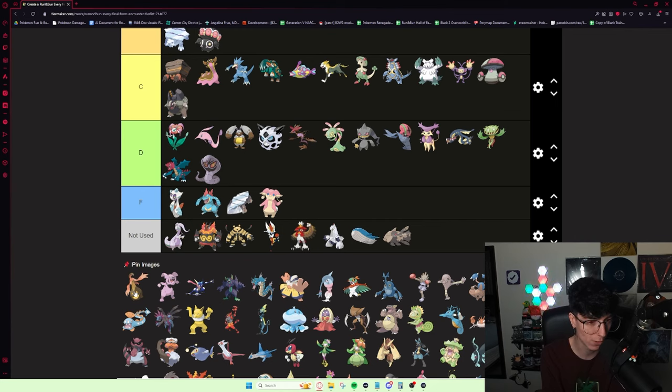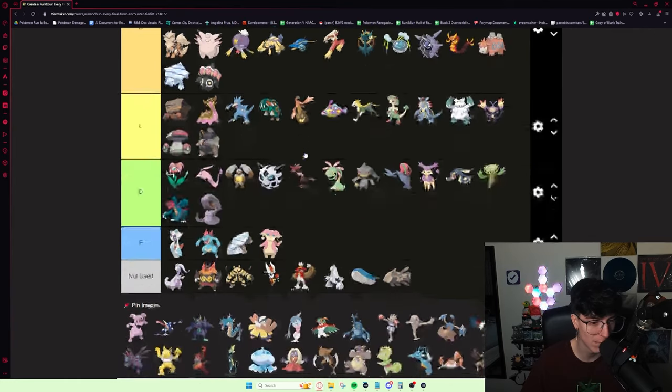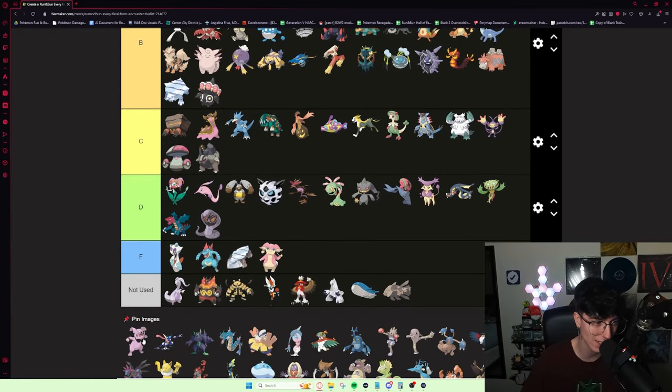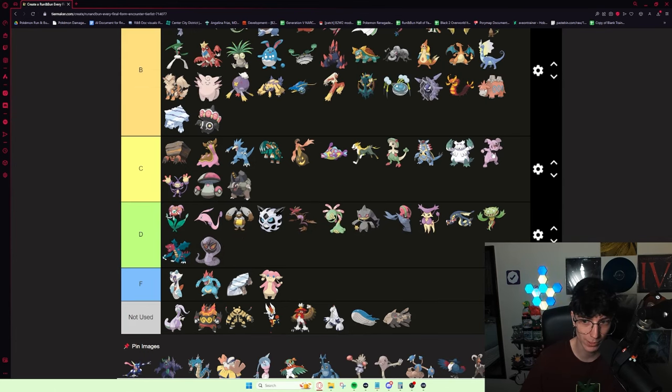Gourgeist — I used this Pokémon once and used it as an explosion bot. Just looking at what it gets — nothing special. I'm more inclined to put it around C tier. Not a Pokémon to write home about. Granbull — the best thing about Granbull is that it's a Fairy type. I had a Granbull in one of my runs with such insanely good IVs that I was determined to make it work, but it really is just a Fairy type. It also gets Intimidate which is obviously really good. He's a Fairy type — the physical attacking Fairy type.